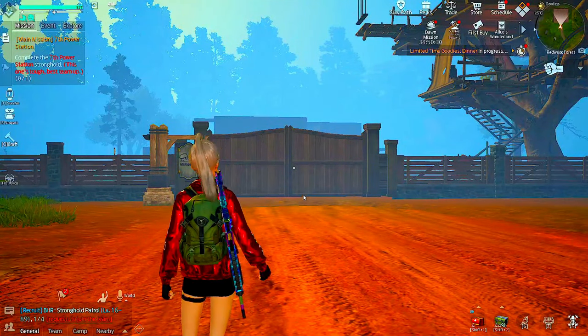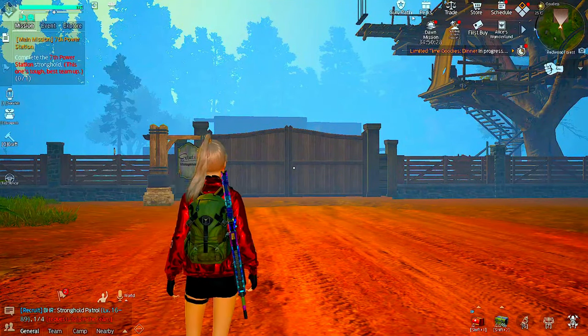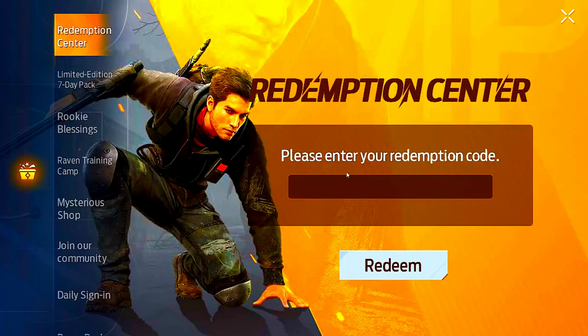To get that, you press on Perks and then press on the Redemption Center. I'm going to be dropping down the codes on here.